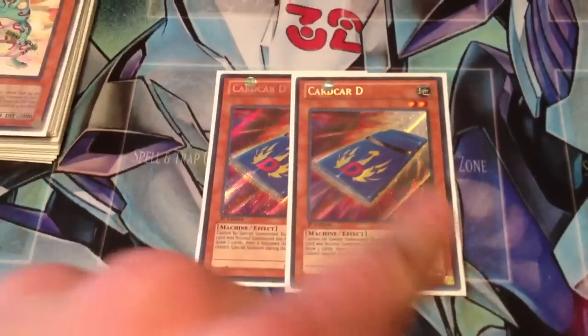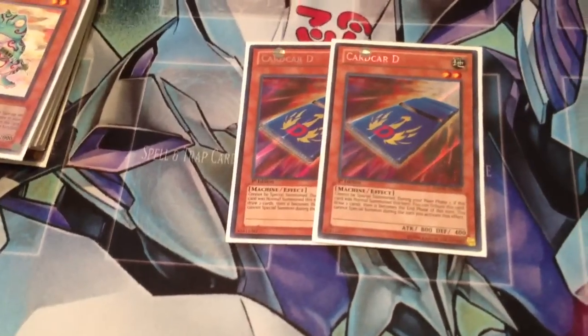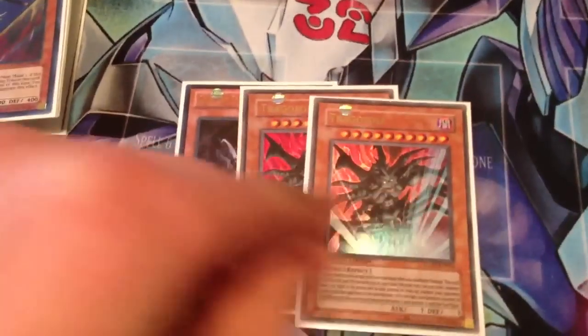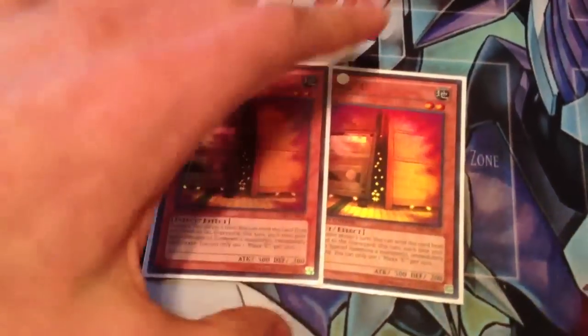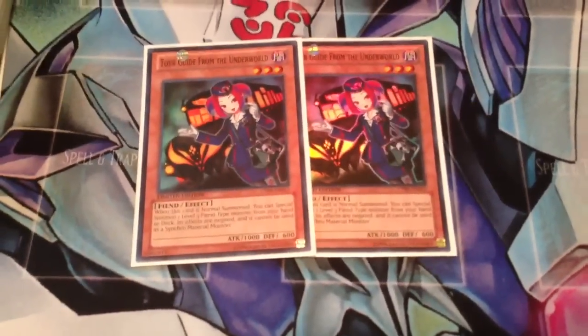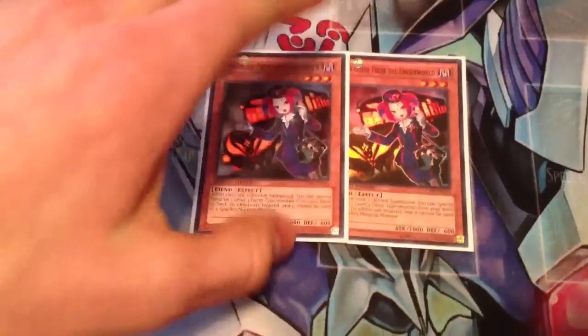Secret tech — I guess I'm teching this into everything right now — is Card Car D. Turn 1 it's not great, but this deck runs so many hand traps that Card Car D is almost always live, even turn 1. I also run Duality, so Card Car into Duality is pretty good. Hand traps: we've got Gorz, double Tragoedia — pretty standard. Also two Maxx C — no Effect Veilers, I just don't really like Effect Veiler right now, and Maxx C helps you draw two better cards. One lone Battle Fader, also trying this out. Finally, two Tour Guides — walling with Zenmaines and making rank threes is just so good that I think it's worth running Tour Guide.